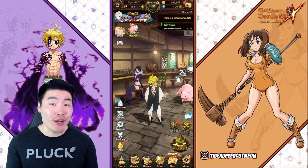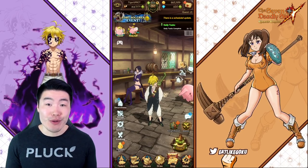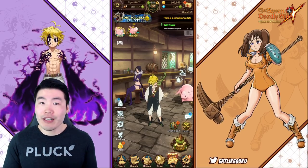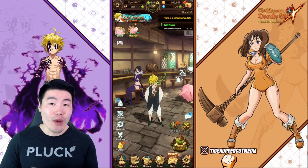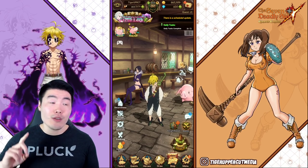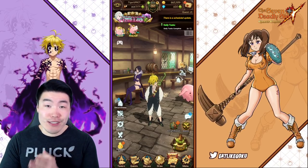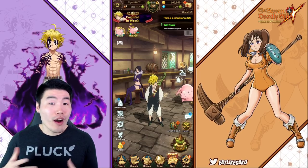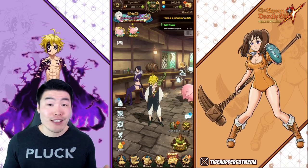As I'm sure many of you already know, gold is a super, super valuable resource in this game. You literally need it for almost everything — from enhancing your characters, to awakening them, to limit breaking, to enhancing equipment, re-rolling equipment, and so on. So obviously, you want to get as much of this super valuable resource as humanly possible.